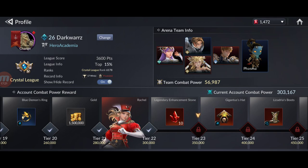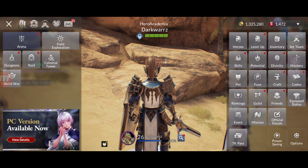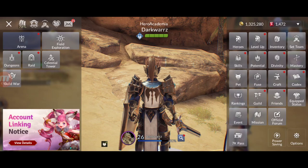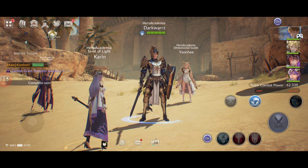If I focused more I believe I could reach 500,000 CP or higher. Don't forget about PvP — farming rubies in the arena is a great way to get legendary heroes, gear, and pets. Also complete all events, which can give free summon tickets, legendary gear, and heroes. Let me know your current account combat power in the comments — I'll get to 400,000 soon. See you guys!